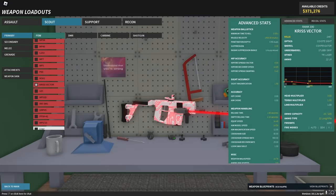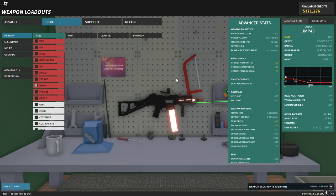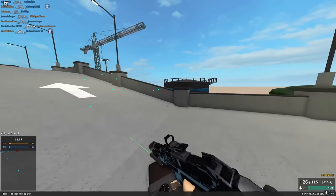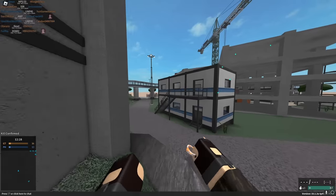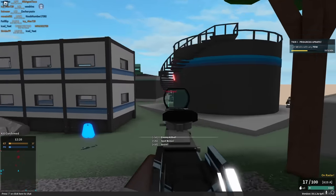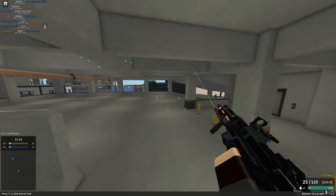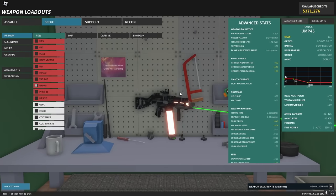Next is the UMP-45, which does 45 damage with a 1.15 torso multi, so it can two-hit kill to the torso. However, the bullet velocity is really bad, so this has shifted it from being a great all-around mid-range gun to more of a close-range weapon now. It can still five-hit kill at range if you're hitting torsos, but yeah, this is going to be mostly a close-range weapon.